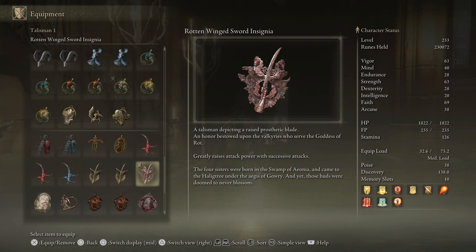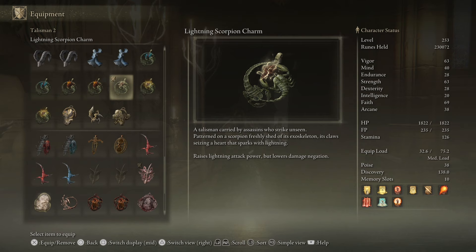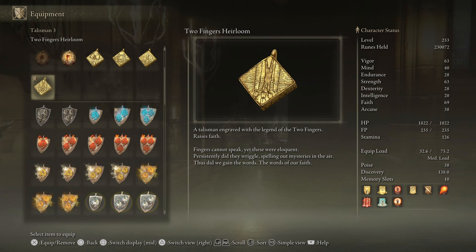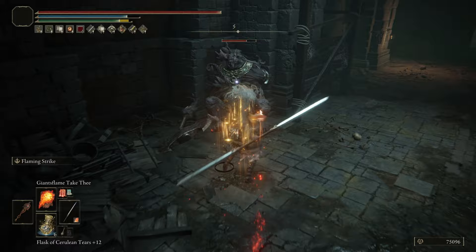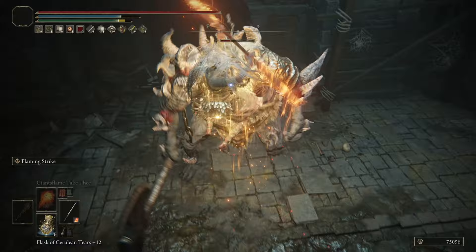For talismans I'm using the Rotten Wing Sword Insignia, which greatly raises attack power with successive attacks. The Lightning Scorpion Charm is optional — it raises lightning attack power but lowers damage negation; I'm currently using it to farm zones, but otherwise I'd use the Fire Scorpion Charm. The Two Fingers Heirloom raises faith by five points. Radagon Scar Seal raises vigor, endurance, strength, and dexterity but increases damage taken. For my Mixed Wondrous Physic I have Flame Shroud Cracked Tear to boost fire attacks and Thorny Cracked Tear to boost successive attack power.